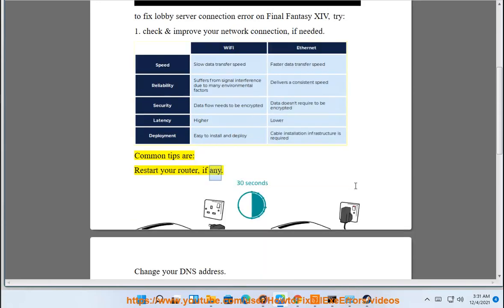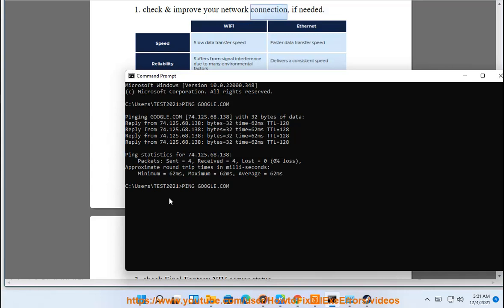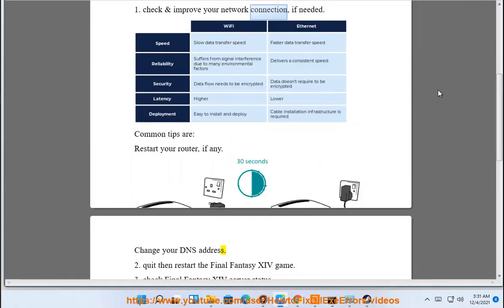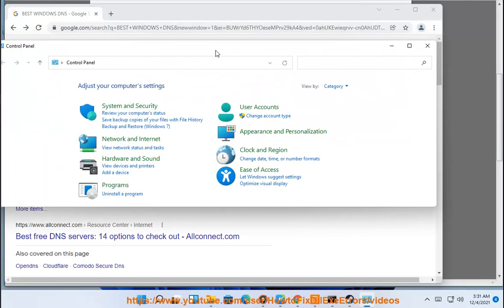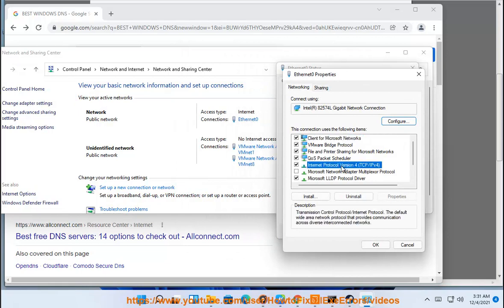Restart your router if any. Change your DNS address. Connect your DNS to the PC, connect your DNS to an IP.